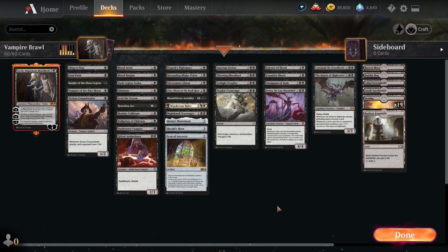To make the most of this we are running a lot of vampires to swarm the field, some recursion to bring our vampires back from the graveyard, some destruction, and some life gain to punish our opponent for us gaining life. So we can get a lot of life and keep it for long periods of time. Let's go through very briefly the cards we're running.